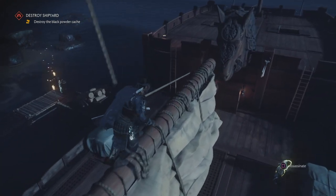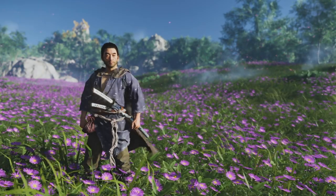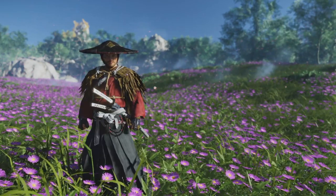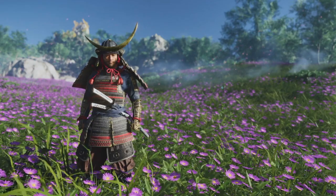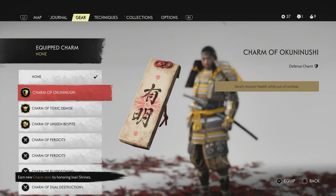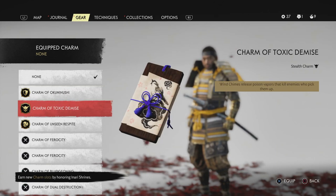You can customize whatever outfit you want — whenever you want — so you can have a purple and gold Jin samurai, it's whatever you like. There are also charms that affect and enhance gameplay: if you're all about a certain stance you can add poison to your blade, or make yourself more stealthy. The customization is really there for you to play the way you want.